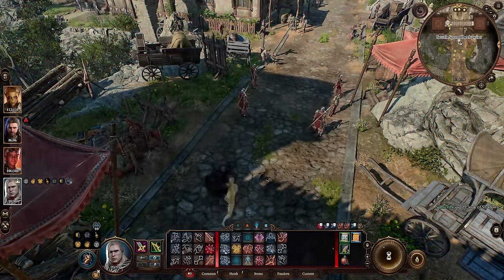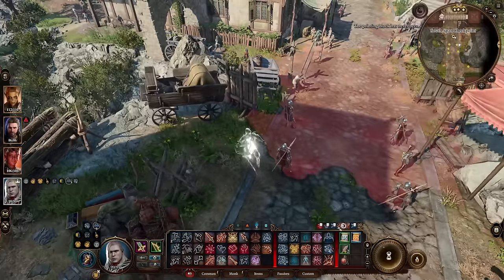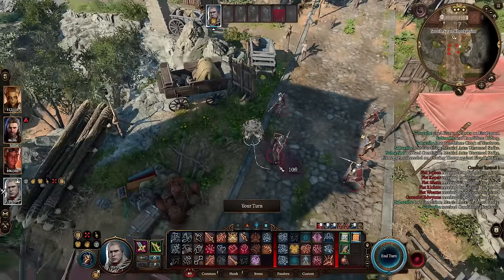Probably the most appealing aspect of this build is Shadow Step, which you unlock at level 6. This is a great way to go from one darkness area to another while providing automatic advantage on your next melee attack roll.